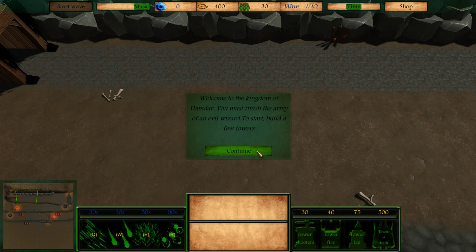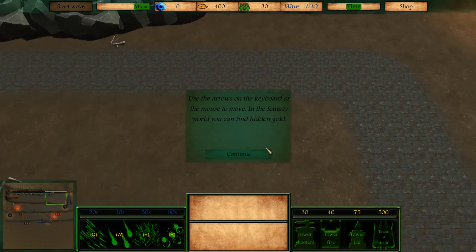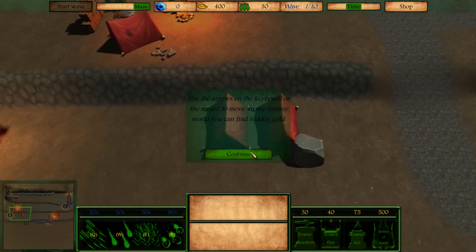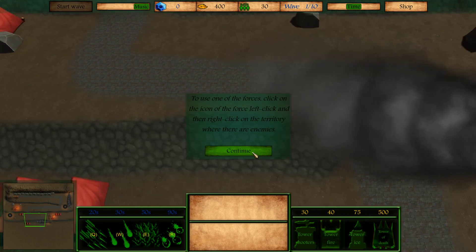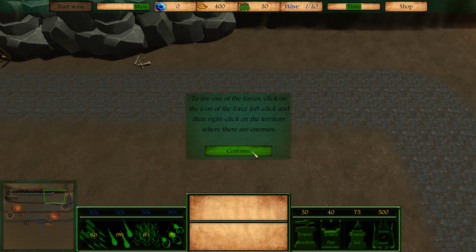Welcome to the Kingdom of Hamdar. You must finish the army of an evil wizard. To start, build a few towers. Use the arrow keys on the keyboard to move. In the fantasy world, you can find hidden gold. So there's hidden gold places, supposedly. To use one of the forces, click on the icon on the force, left-click, and then right-click on the territory where the enemies are.